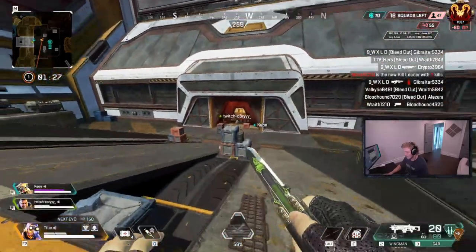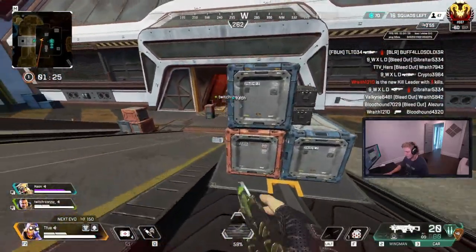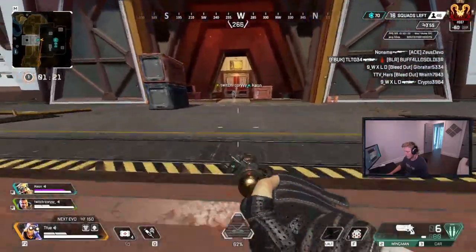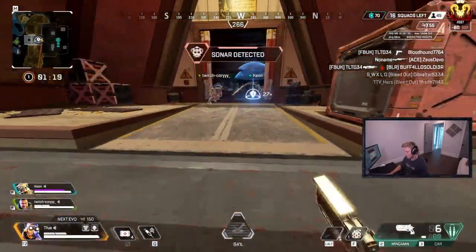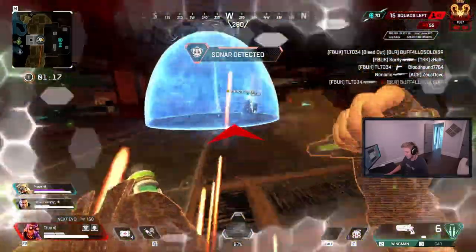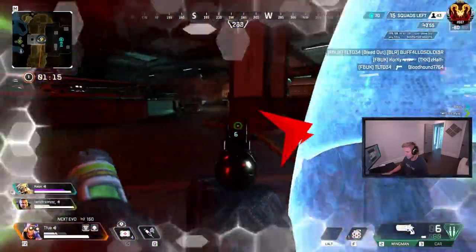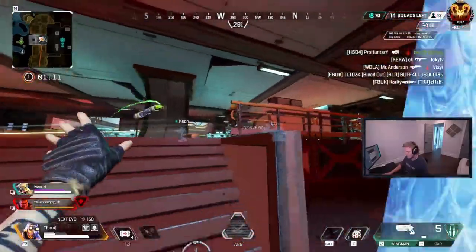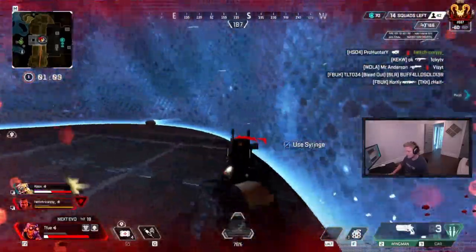Just a couple of stim uses can take you to 50 health, and if you happen to still be on white shield, you only have 100 HP. Teams can easily beam you, killing you and making the fight a 2v3 very quickly. So always be keeping an eye on your health when stimming around. I personally never try to dip below 50 health and I try to stay as healthy as I can most times.